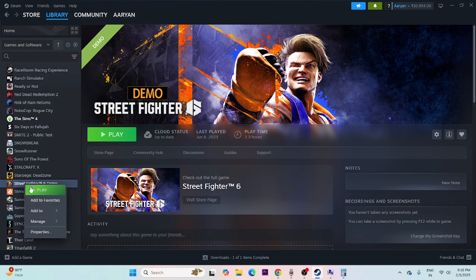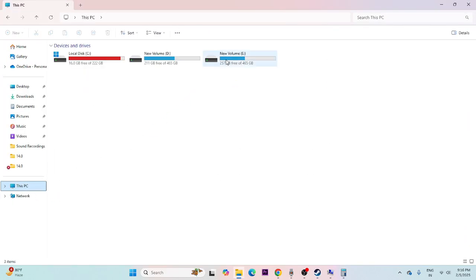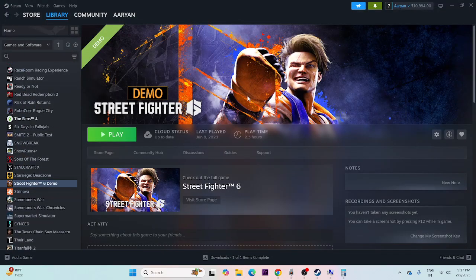As a last resort, uninstall and reinstall the game. Right-click the game in Steam, go to Manage, and select Uninstall. When reinstalling, avoid installing it on the same drive — try installing on a different drive such as C or D instead.